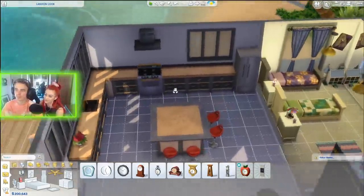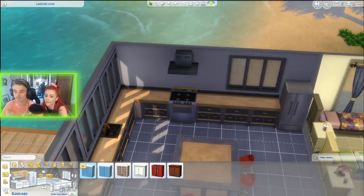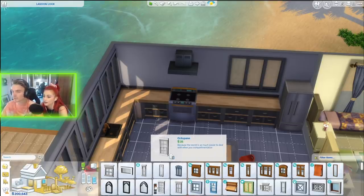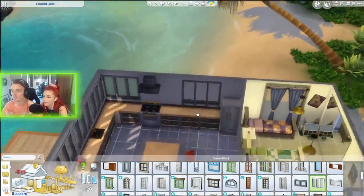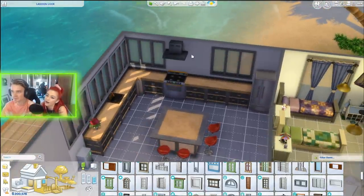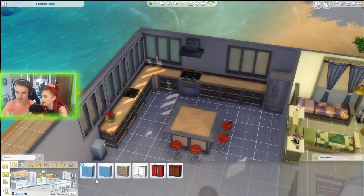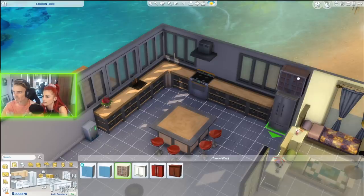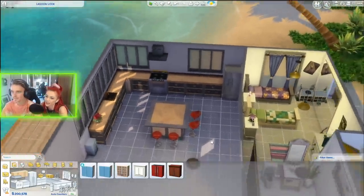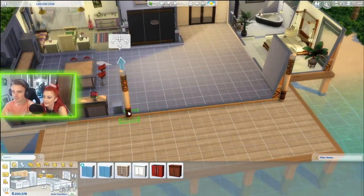People were also moaning about the kitchen — we need upstairs kitchen cabinets, and one window in there too. Let's put a window there — the three-panel one. Now, should we have kitchen counters up here? People were complaining we have no cupboards up here, but the ones available don't really suit what we've got. My mom's house doesn't have upstairs cupboards either — only downstairs ones!